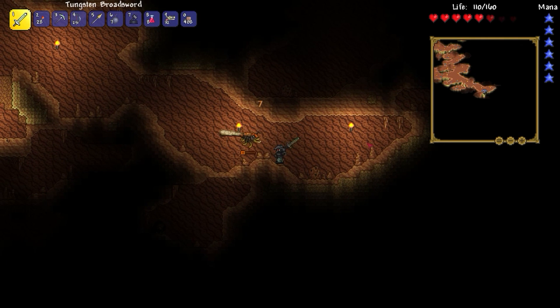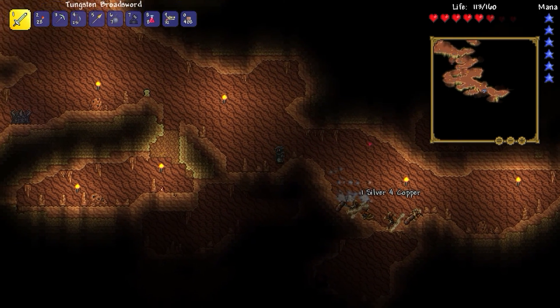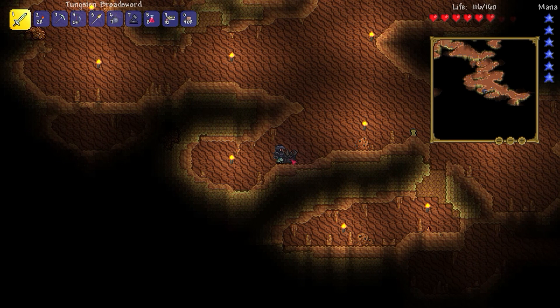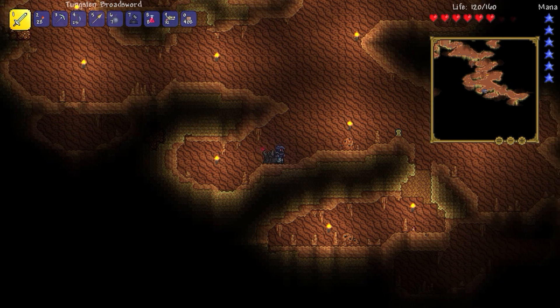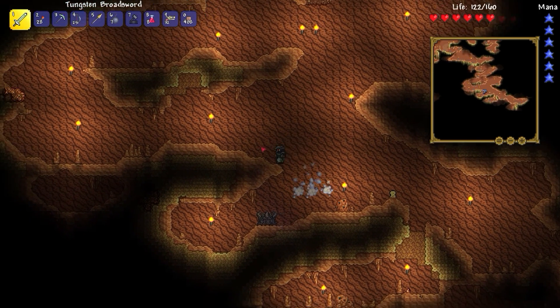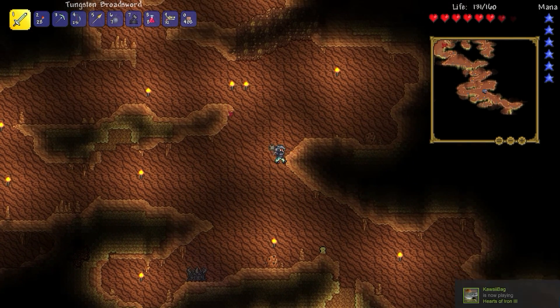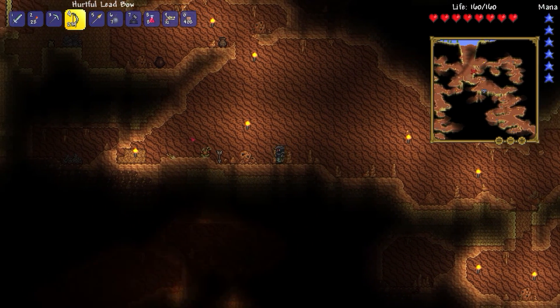I did my Googling. It doesn't seem like this hole is any real special — it's just a hole in the desert. There's no boss fights, but we did find what I now have Googled my way into figuring out is a demon altar. And the reason I remember this thing is that if we combine a certain amount of lenses, we can make a suspicious-looking eye, which triggers a boss.